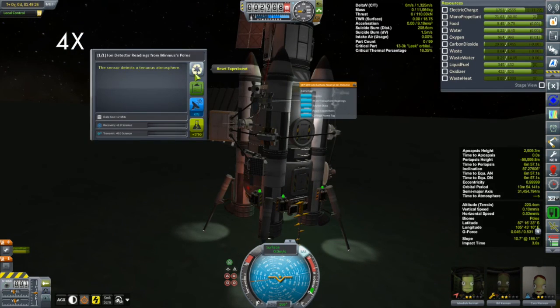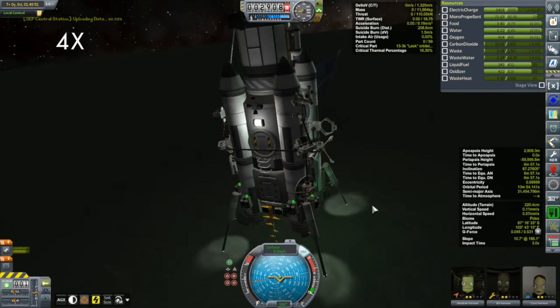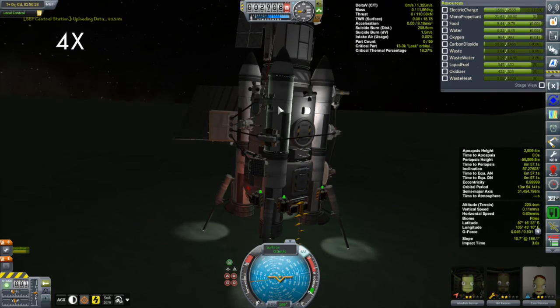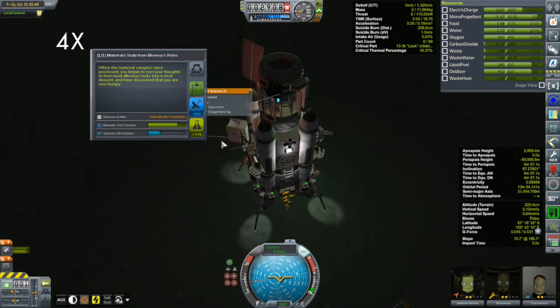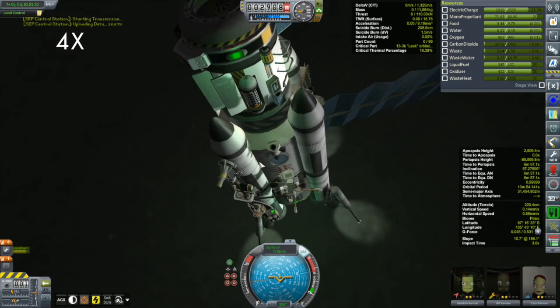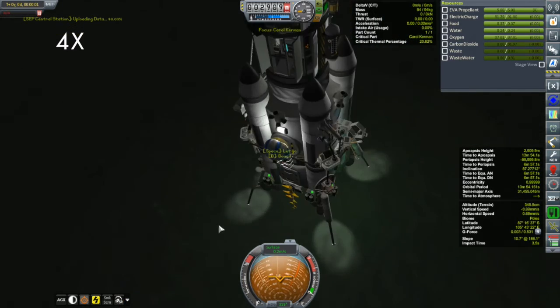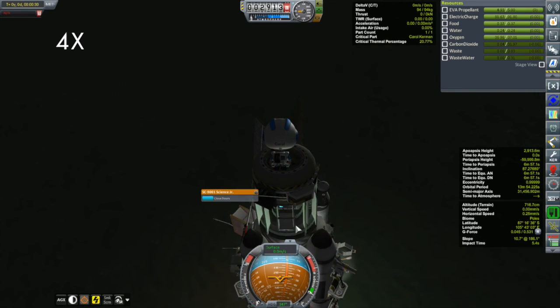As for the equipment in the surface science pack: we have the surface graviometer, surface magnetometer, passive seismic experiment, interior heat probe, retroreflector, neutral ion detector, and solar wind spectrometer, plus some science in the central station. All of that varies between about 36 science at the low end and about 90 science at the high end, so there's a lot of science to get. We also have the materials bay, mystery goo, seismic accelerometer, thermometer, barometer, and gravioli detector from stock. Plus EVA reports and a crew report - we've never been in this biome before, so there's a lot to collect. Carol's going to go out and collect all that science.